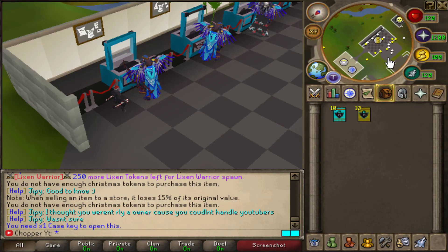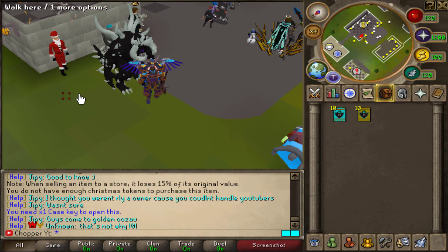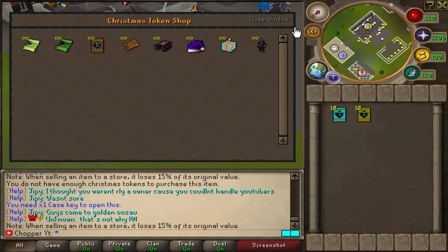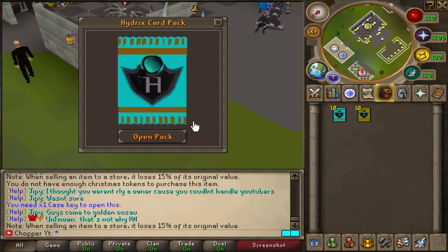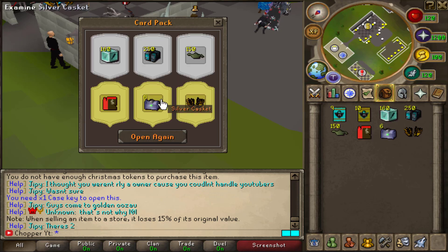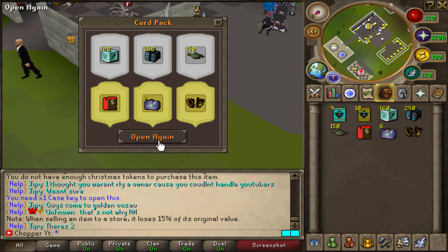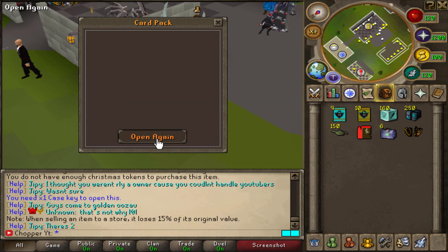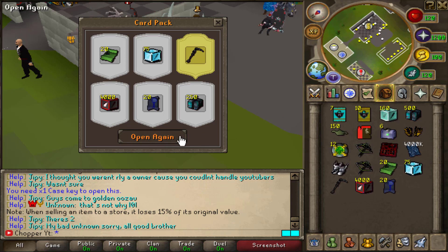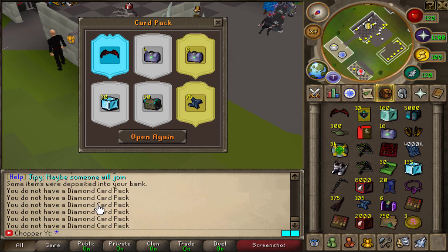I also have a couple of diamond card packs. If you don't know about these, you have to talk to Santa — he has bronze, gold, and diamond card packs. Let me show you what you can get. The interface looks really nice. With the diamond pack, you actually get about six rewards each time you open one, which is insane — you get absolutely banked from these. Also, if you don't have enough inventory space, items go straight into your bank.